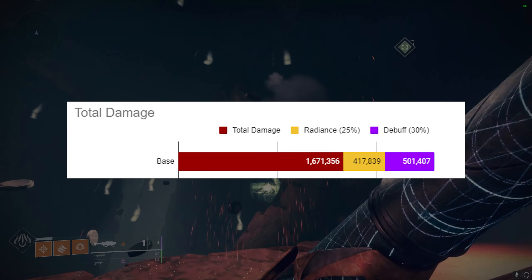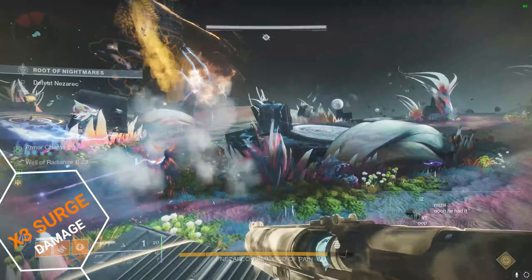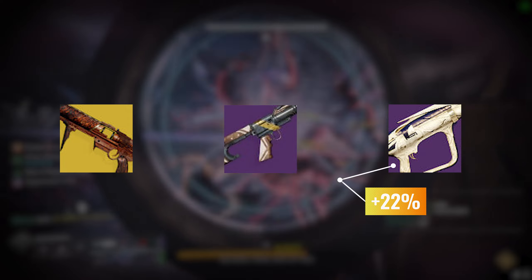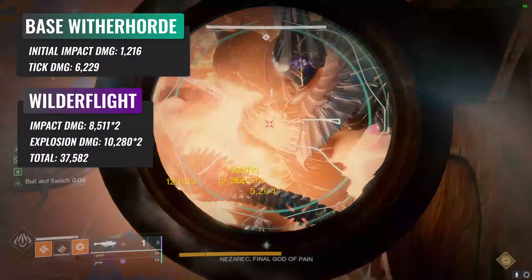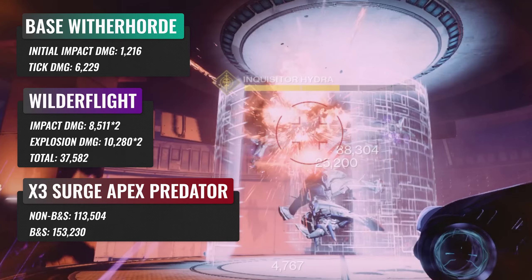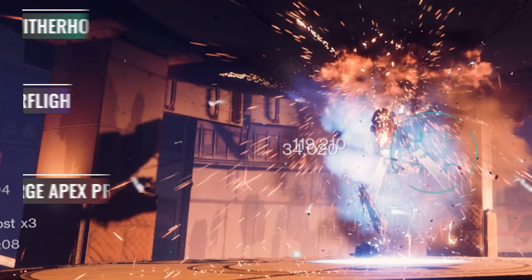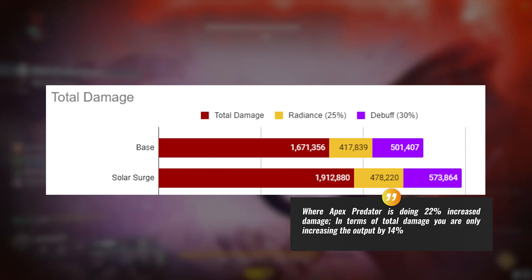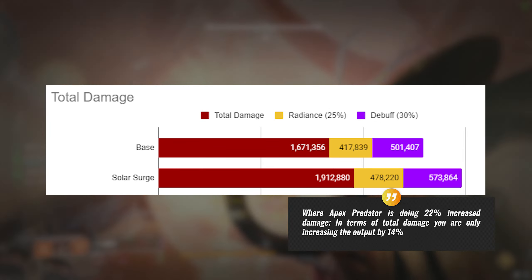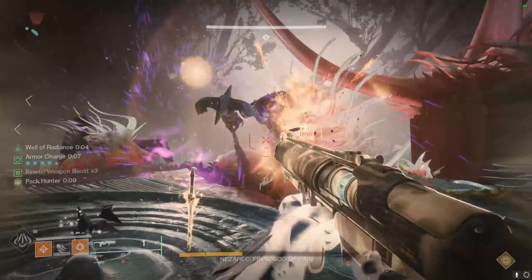If you're only looking for raw weapon damage for the build, just look at the red bars. The famed triple surge build — the only source for weapon buffs for a while now outside of abilities — will be applied at a 22% increase in damage for Apex only. With triple solar surge active, the base shot goes for 113,504 and the bait-and-switch shot goes for 153,230. The surge mods increase Apex's damage by 22%, but only increase total rotation damage by 14%. Hunters are able to push this even further with Foe Tracer.